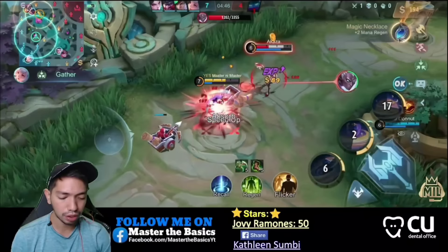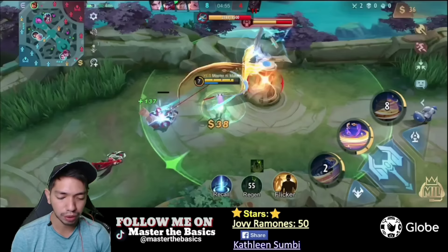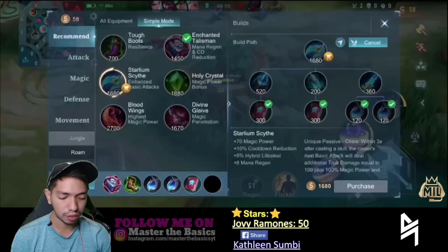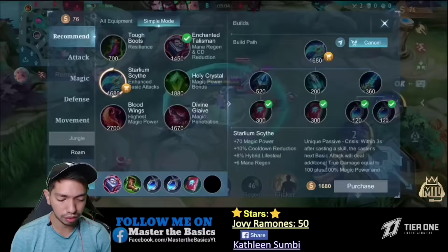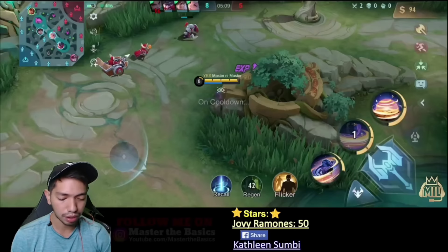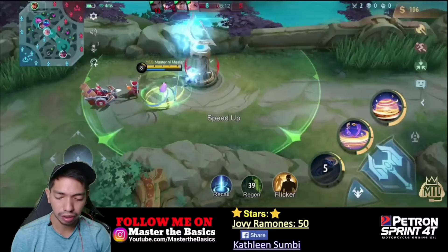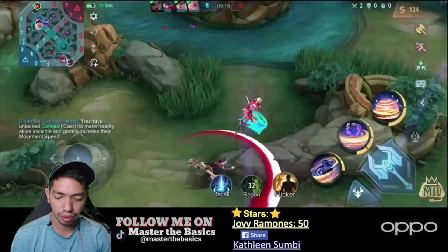Wait. You thought I wasn't dangerous? You're dead. You thought Esme wasn't strong — look at the shield she gives! Because of the support emblem we can burst. And we still deal damage. My build is correct. Are they going for turtle? Let's go turtle. Ling is at the bottom — they're not going for turtle.